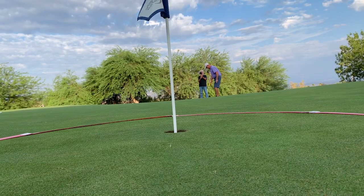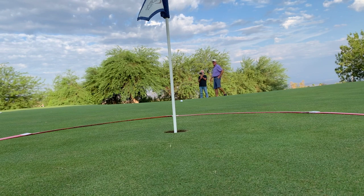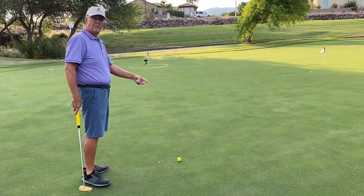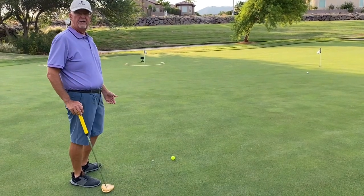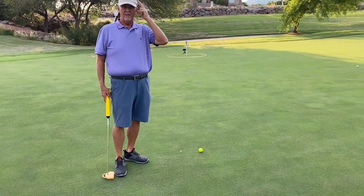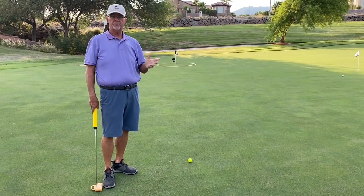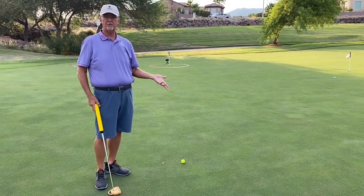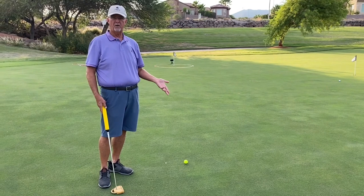Now let's back out and try a really long one — 45 feet. For that, we're going to expand to a six-foot diameter circle. If I miss, my longest putt coming back is going to be three feet. This one is a double breaker — it breaks two ways, and it's uphill and then downhill at the end. When I drop the ball, it wants to roll. From this distance, I've got a six-foot circle around the hole. If I get it inside that circle, the longest putt I have is three feet for a second putt — and you're not going to three-putt from there.